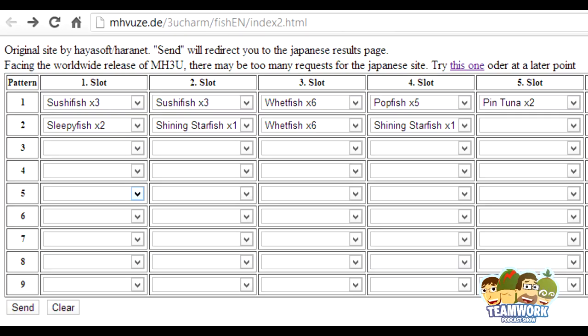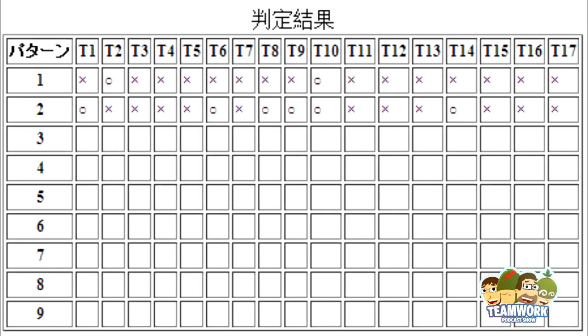Go to mhviews.de/3ucharm/fish_en/index2.html. Put in the two patterns of fish that you received. You'll see here that I pre-populated the ones that I have. Click send. This will take you to a Japanese website that will show you the possible charm tables you could have. In this case, we can see that I have Charm Table 10, confirmed by two rows in a row with everything else X'd out.